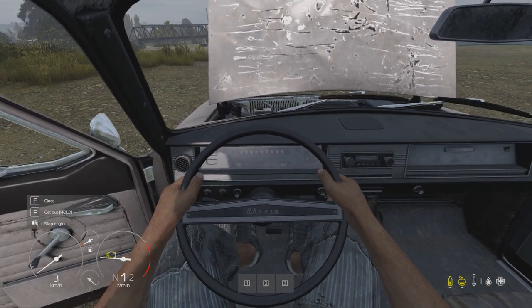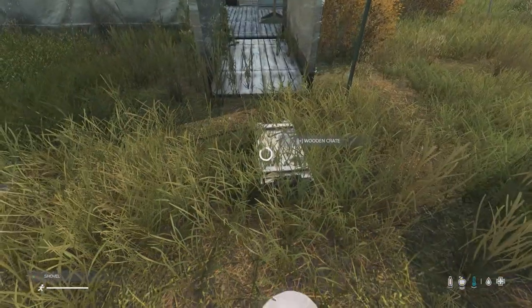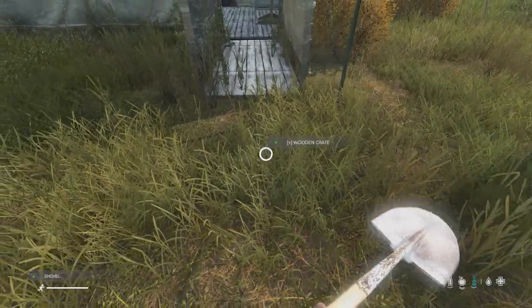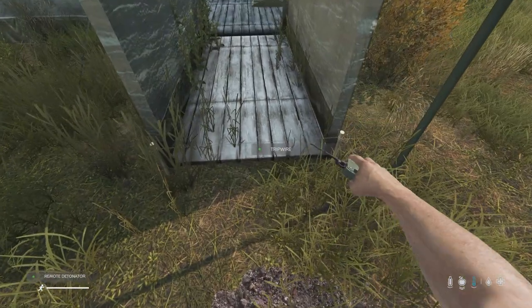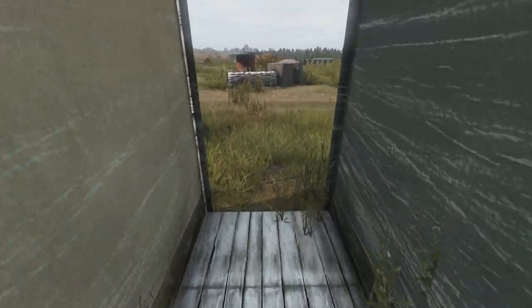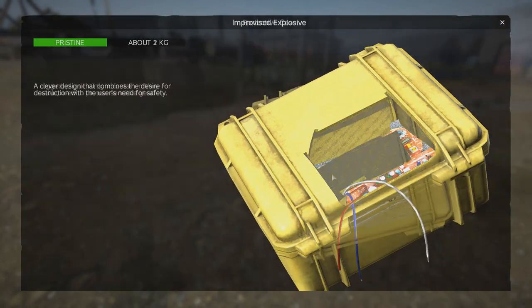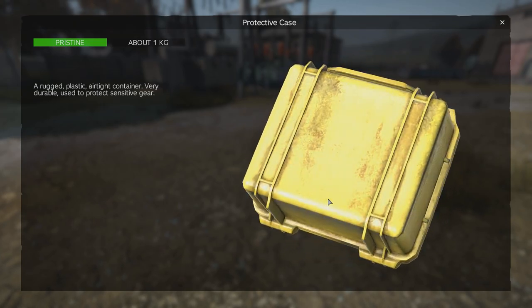You can also place the IED inside a container that you can bury, and it will work like a buried landmine, because you can then place a tripwire trap on top of it, attach the trigger to it, and it will explode when somebody triggers that trap — buried landmines confirmed. Be aware that you cannot bury the IED directly, as it is no longer a protector case.